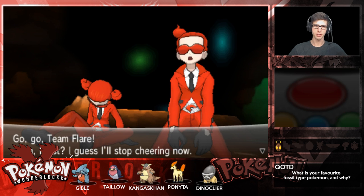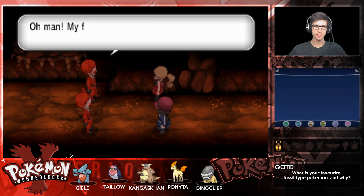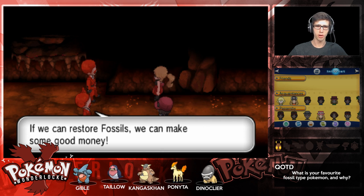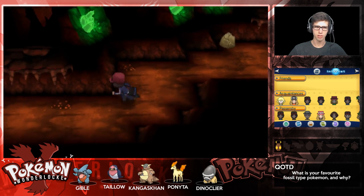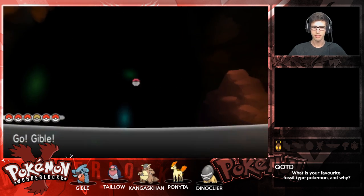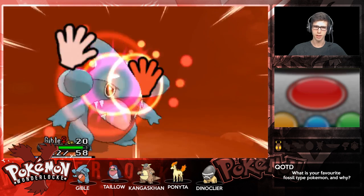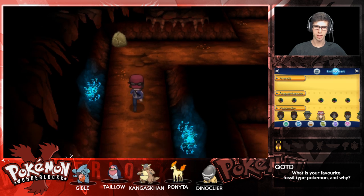Team Flare is defeated! 'Oh I lost - I guess I'll stop cheering now, you've made me so sad.' 'My favorite fashionable Team Flare suit is filthy!' 'If we can restore fossils we can make some good money.' Look at those green gems - they look so cool! The Zubat falls down. The whole Glittering Cave counts as one encounter area so there are no more encounters.